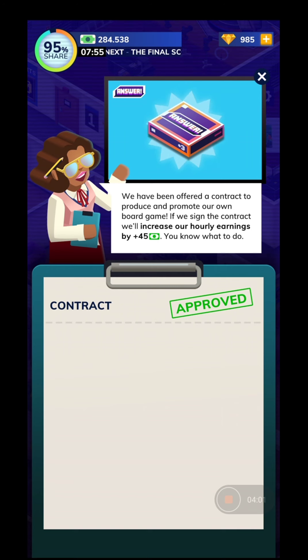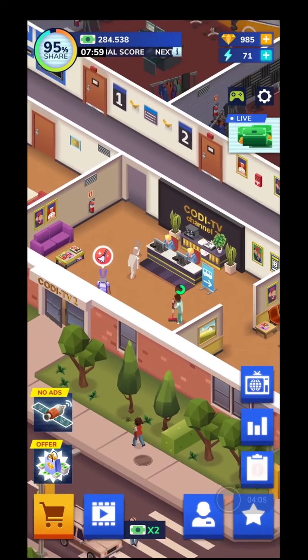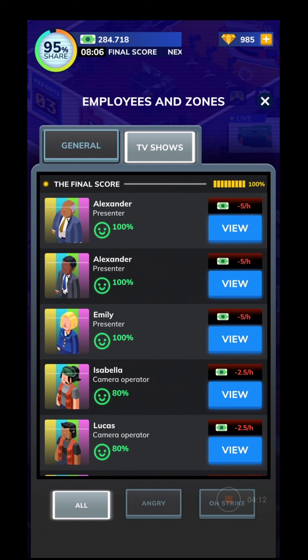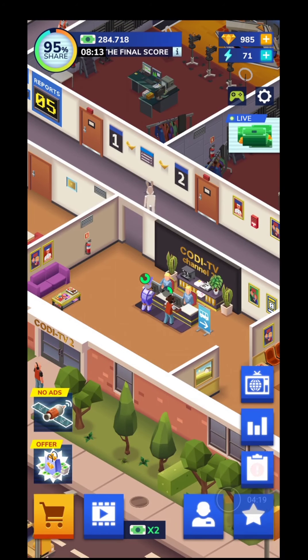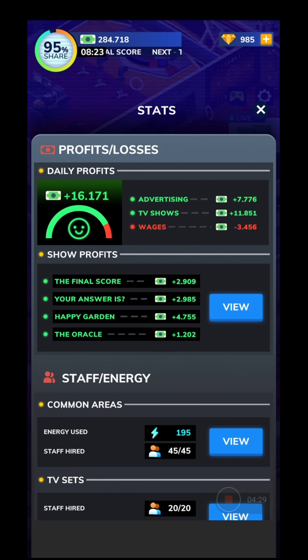Let's collect - 900 gemstones, not bad. Over here you have the staff, general info and TV shows. From time to time you'll have some angry employees on strike, and basically what you do is bribe them with more money. These are the stats - daily profits, wages, TV shows and advertising - that's how you make your money.